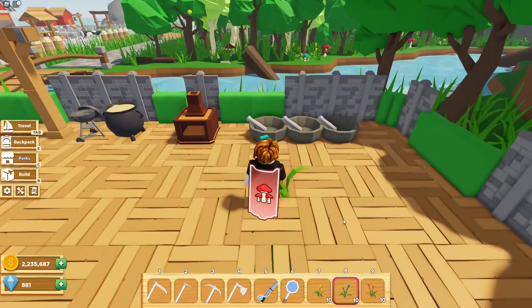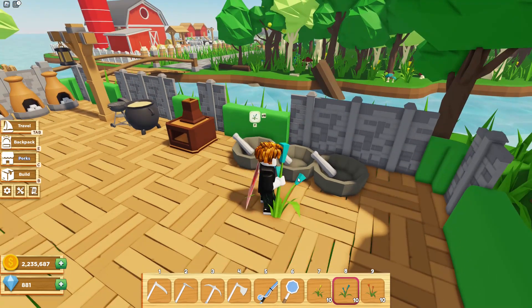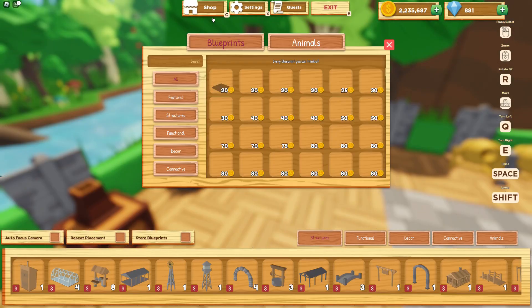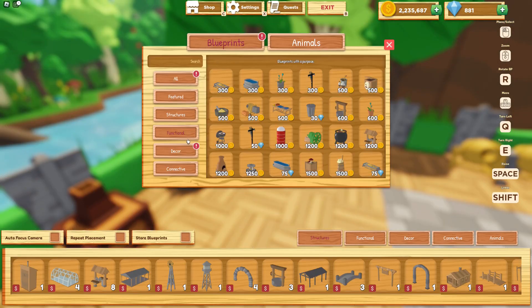Now that you have your 10 flowers, you're going to need a mortar and pestle. If you don't know how to get this, let me show you. Go into build mode, go up top where it says shop, and then go down to functional. You should see the mortar and pestle available for 500 coins.